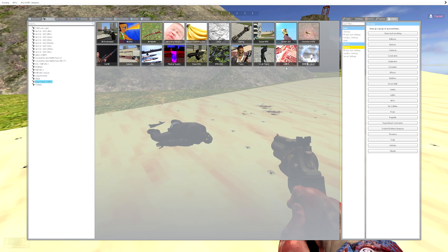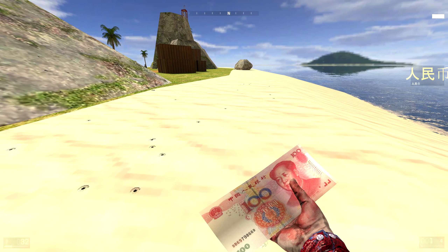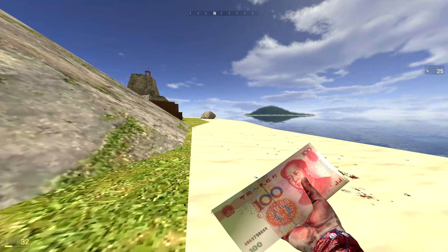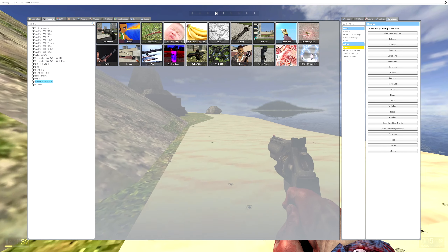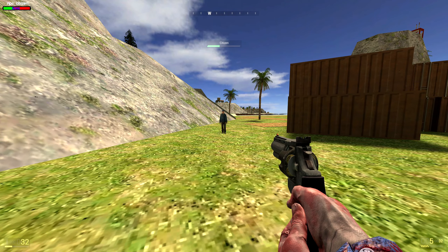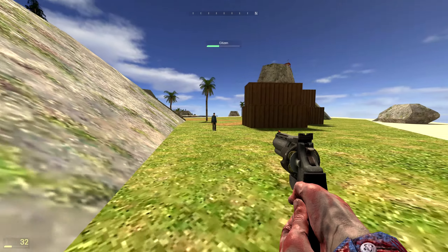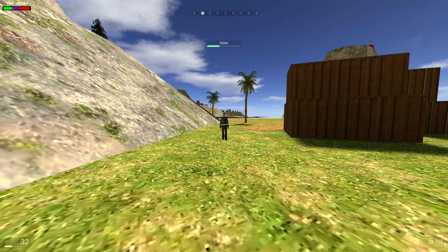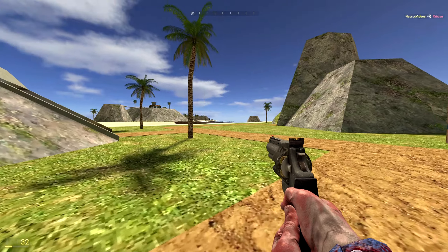Next up we have some sort of currency from a different country. Pressing left click — it explodes. If anyone is from this country, tell me, does it actually do that in real life? It's playing some kind of song — I really don't want copyright strikes. Pretty explosive, pretty effective. I need to get my hands on some of that cash.